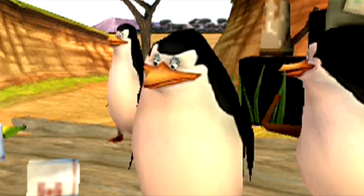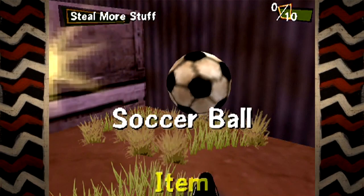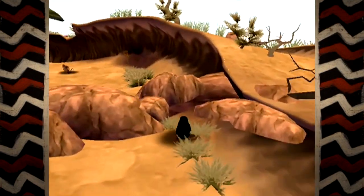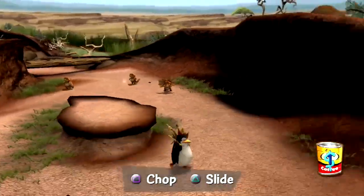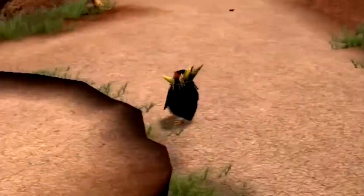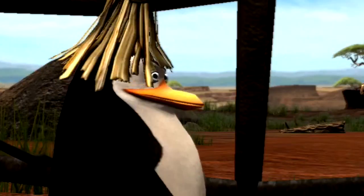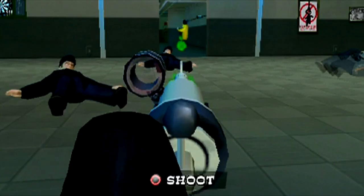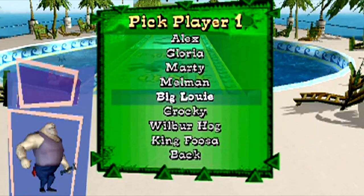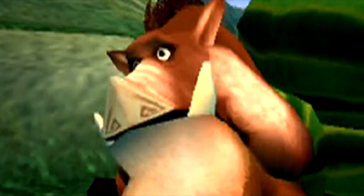Finding the wire cutters for the penguins unlocks the penguin caper level, in which you take control of Private in order to skulk around a human camp looking for supplies. Like Skipper in the first game, you can slide into enemies and give them a slap. Enemies here include frilled lizards, who I'm fairly certain are not native to Africa. We can not only take out lizards in this fashion, but also grown men. Are they not the least bit suspicious as to why there are penguins on the African plains? Despite the different setting, this feels essentially the same as the penguin level in the first game. Sadly there's no Big Louie this time around.